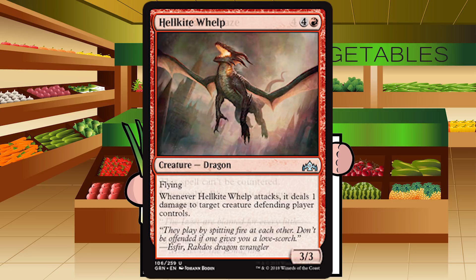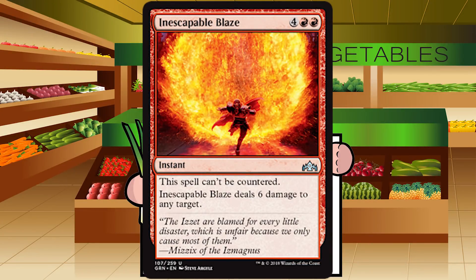Up next is Inescapable Blaze — four red red for an instant at uncommon. This spell can't be countered, and it deals six damage to any target. Very expensive — we had five mana for five damage, so six for six makes sense. Can't-be-countered is not terribly applicable in limited, but being a Lava Axe at instant speed when you want it, and removal the rest of the time, is pretty awesome. Some red decks like Boros won't want to touch this, but blue-red spells decks will be happy with it. B where appropriate — just don't put it in your one-drop two-drop three-drop aggro deck.